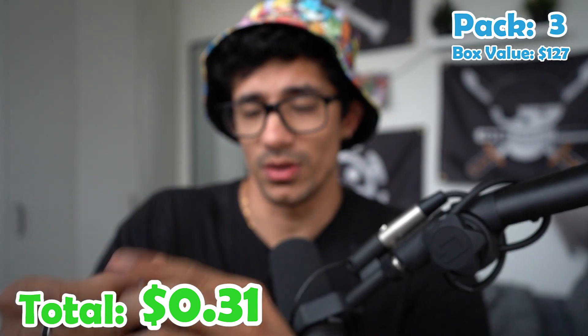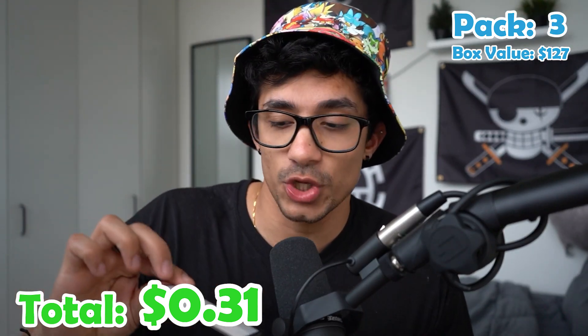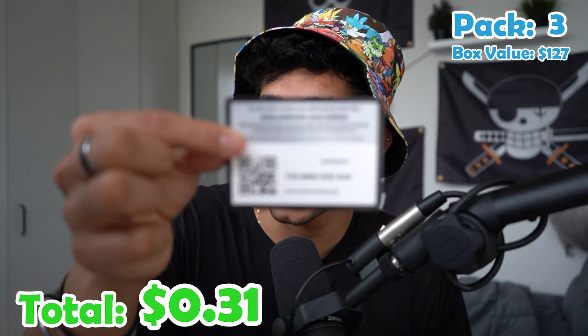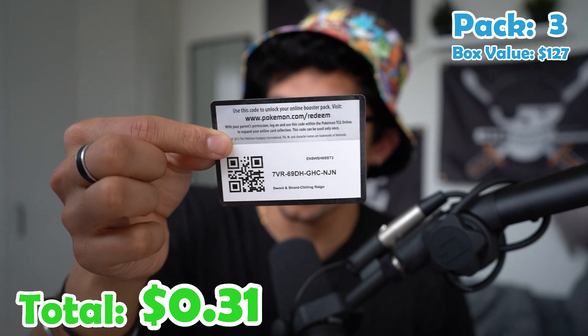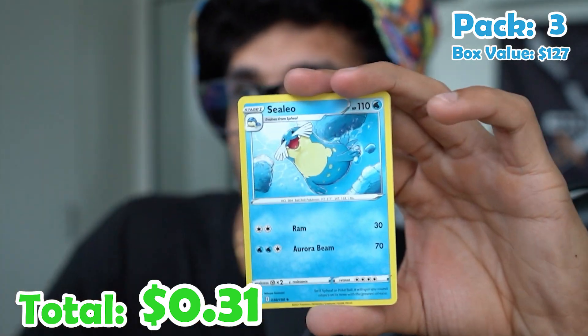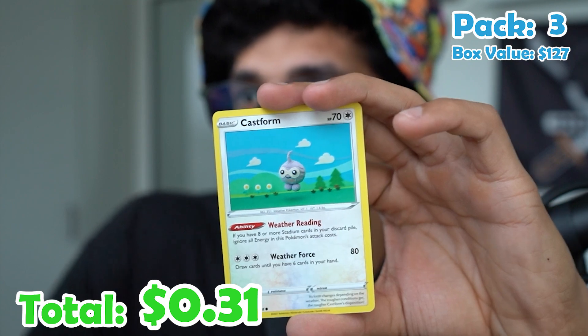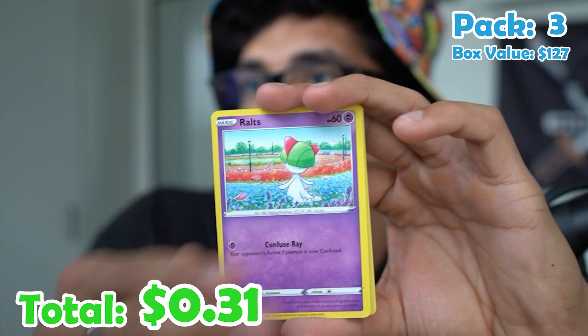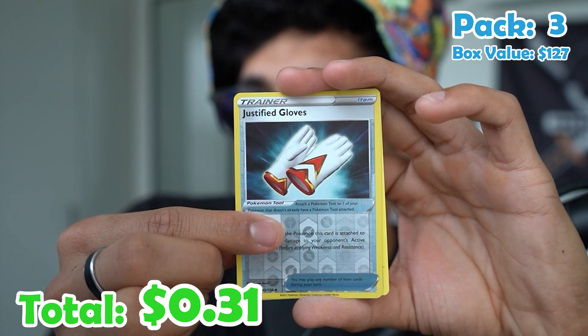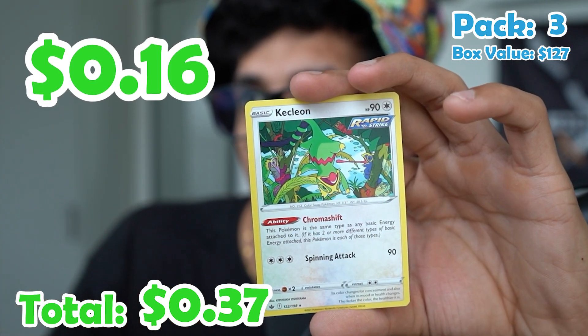Pack three. Here is the code card. We've got psychic energy, a Haunter, Doctor, Celio, Weedle, Castform, Qwilfish, Routes, Heracross, Justified Gloves, and a Kecleon.